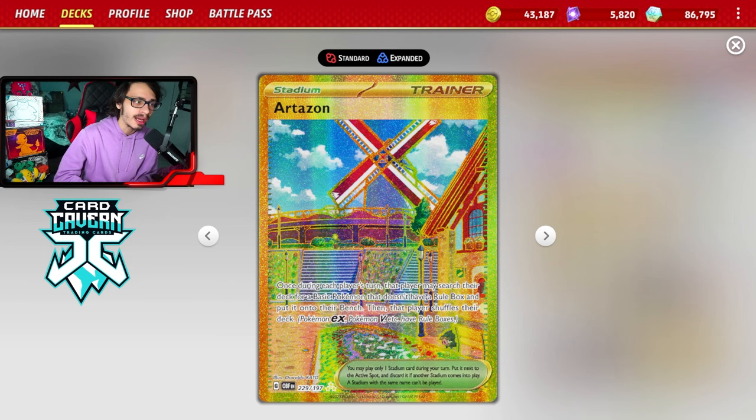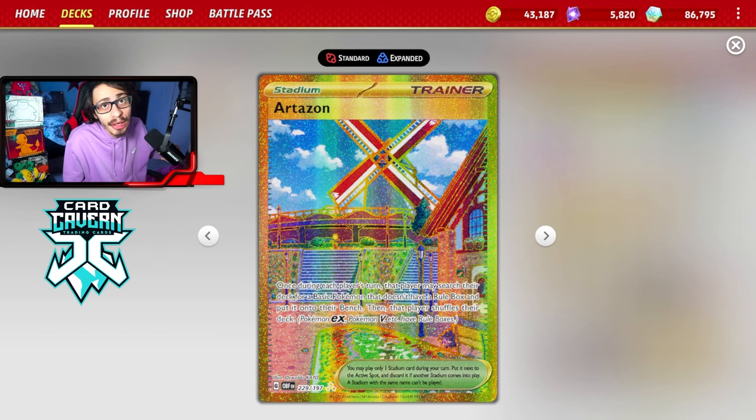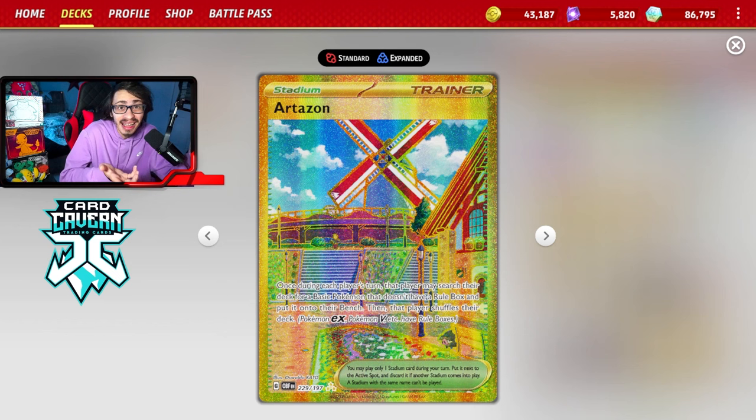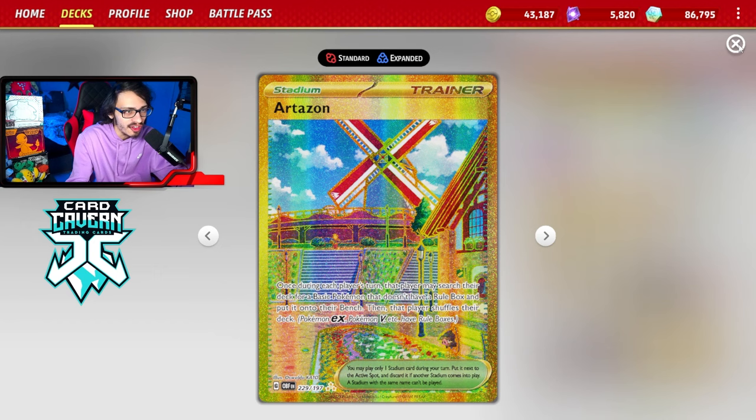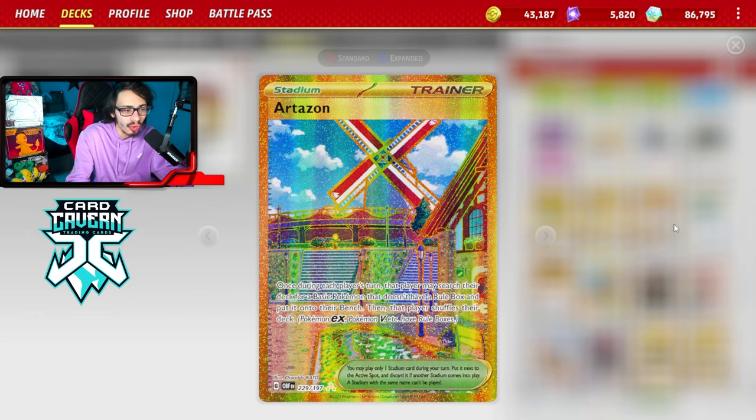You might ask why Artisan over Town Store. Town Store gives a free plus-50 damage, but Artisan lets you put basics into play, which you kind of need for setup. This deck does require a setup, and setting up is more important than doing 50 more damage — especially early game. Town Store is better in the late game, but early on we need the Artisan. You can play Town Store if you want, but I think Artisan is overall better.